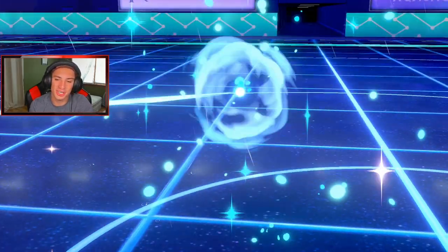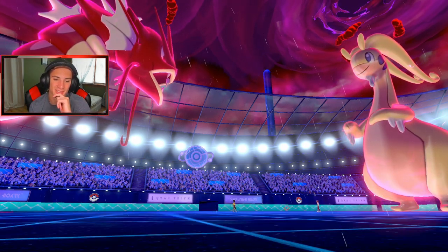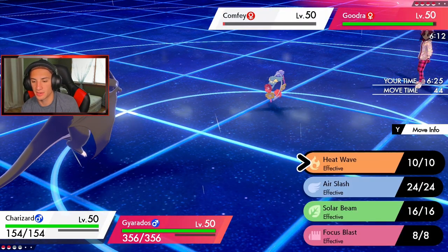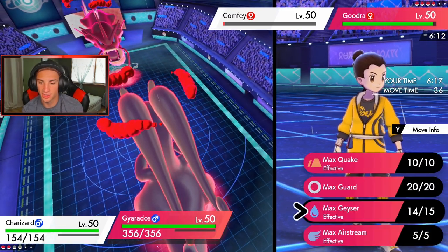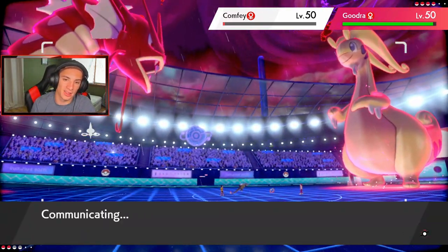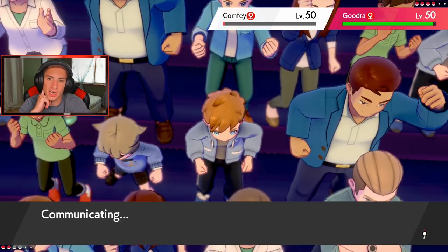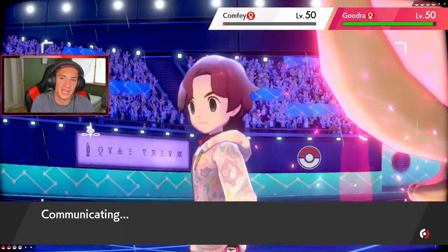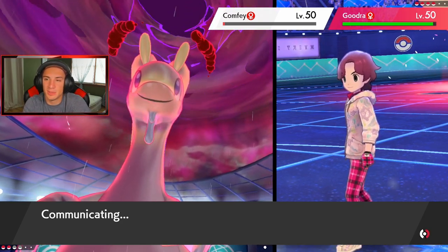Charizard is not going to be thriving without Sun — Gyarados has the speed advantage. Charizard's out now. I'm going to go for Heat Wave to take out Comfey, but if he uses Draining Kiss I won't be able to kill it because it'll recover HP. So I'm definitely going into Air Slash instead. I guess we go Air Stream to start boosting speed. Comfey is definitely going for Draining Kiss — first-turn priority. Heat Wave gets weakened by the Rain, so going for Air Slash was the right call.